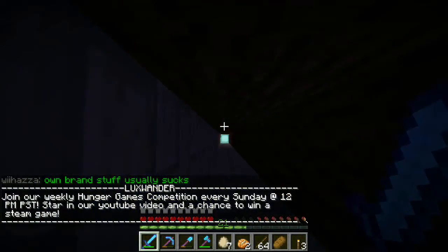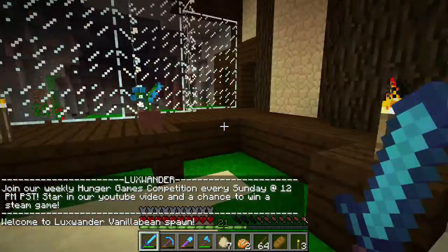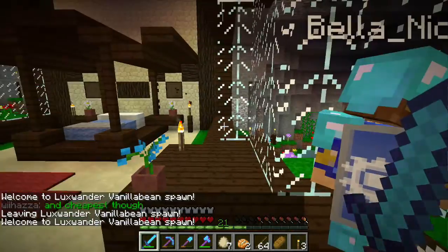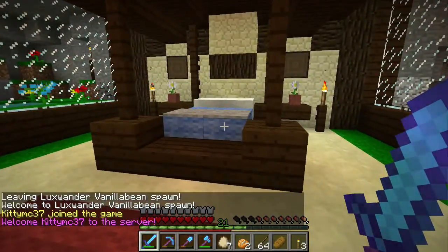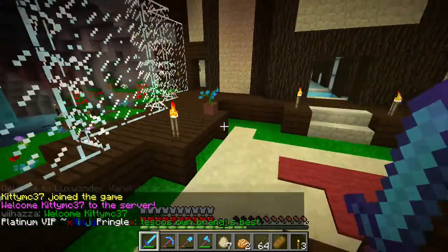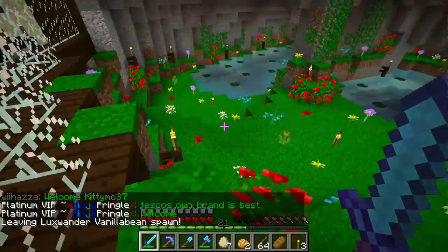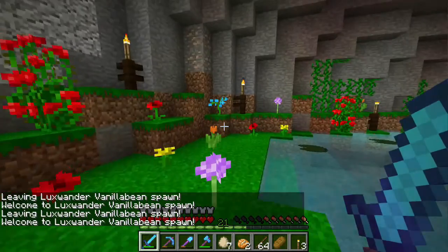This is a scary one, but I'm brave - woo hoo! I made it, I survived! This is my new bedroom. Oh yeah, you can go in the cave, I like this a lot. I like your queen-size bed there. And it keeps telling me 'Welcome to Vanilla Bean spawn' - that's how close your house is to spawn. But this is lovely - your flower cave!